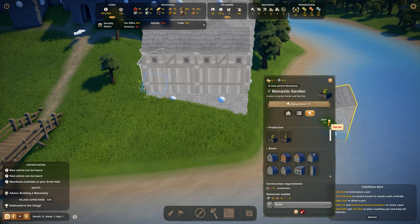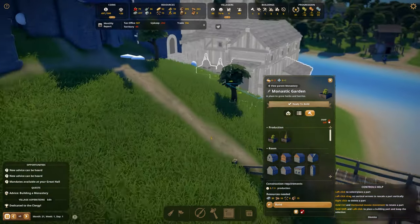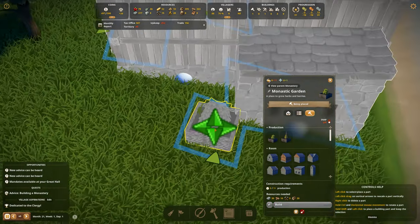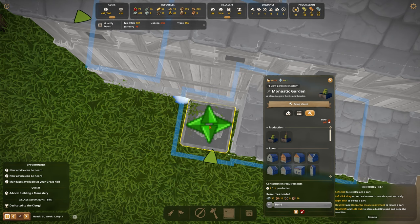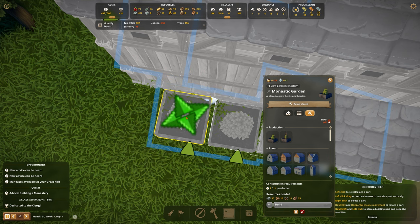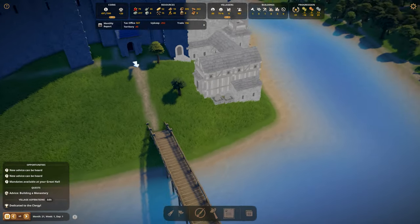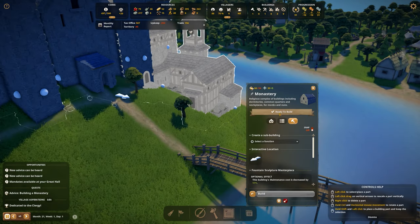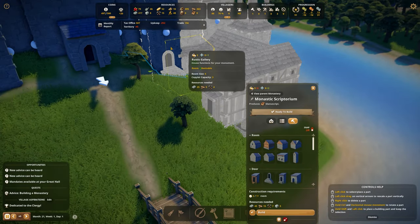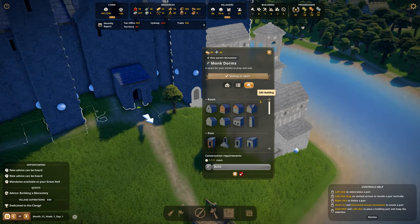I'm going to turn off snapping and just try to place it myself. Something like this — it's pretty hidden so it's not really a big deal. Just a few decorational planters on the side, though I guess the villagers can get some herbs from them. We now have the garden and a little cabin which is part of it.